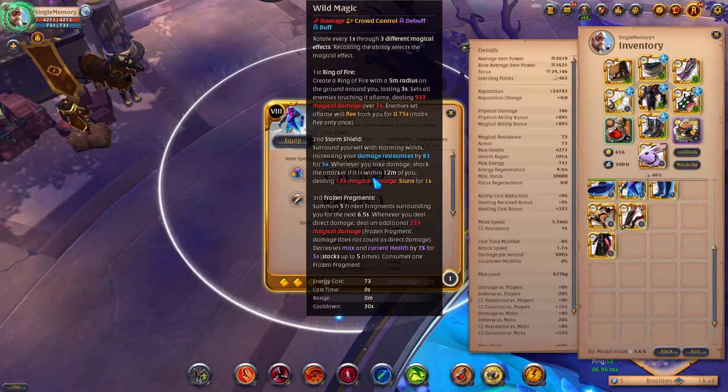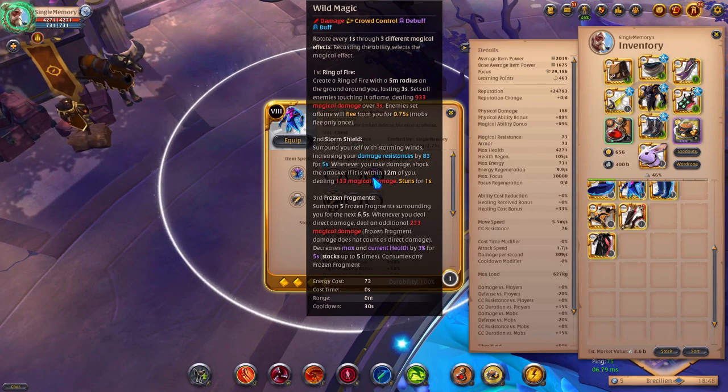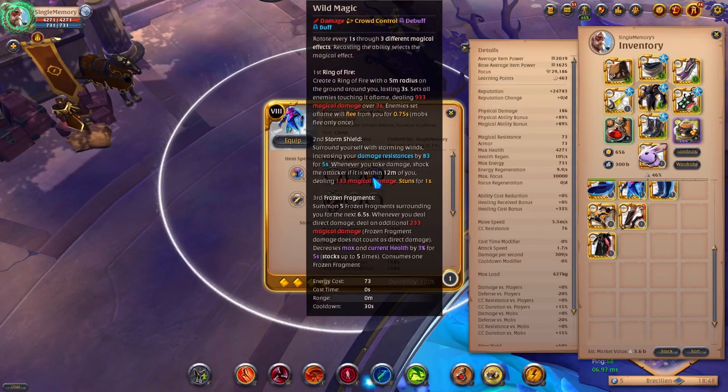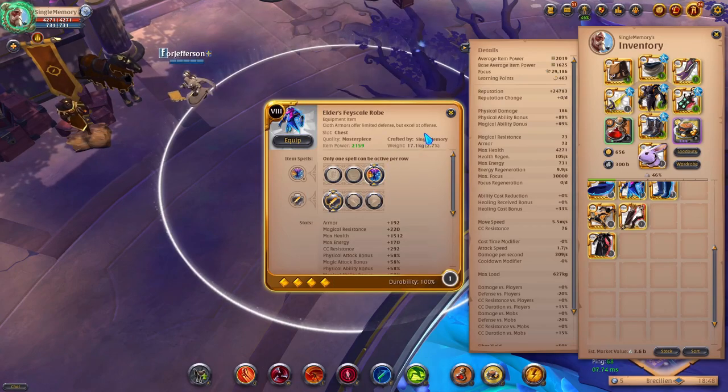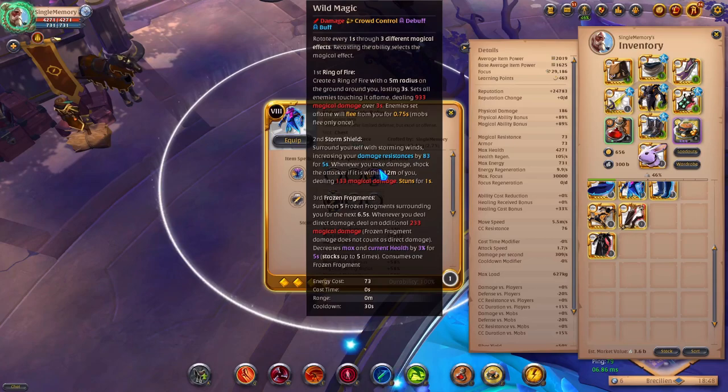Frozen Fragments also decreases max and current health by 3% for five seconds, stacking up to five times, and consumes one frozen fragment per hit. So if you hit them five times, you decrease their max and current health by 15%. With a bow, hit them with all five fragments then use your E ability on the Badon — you're literally going to shred and kill somebody. The first and third abilities are really really good; the second one is more situational and I personally would never use it.